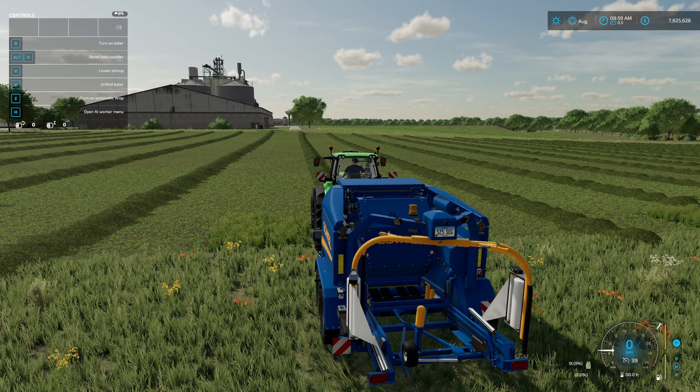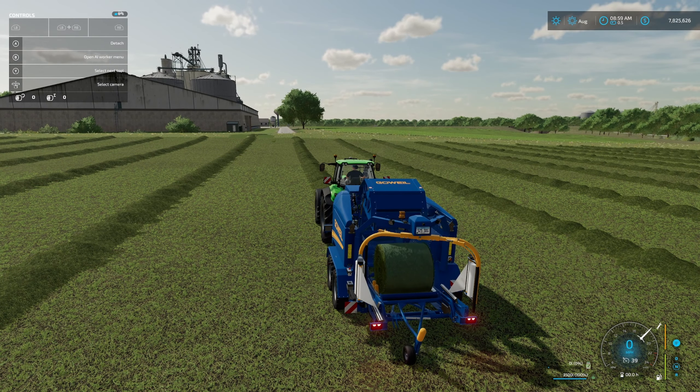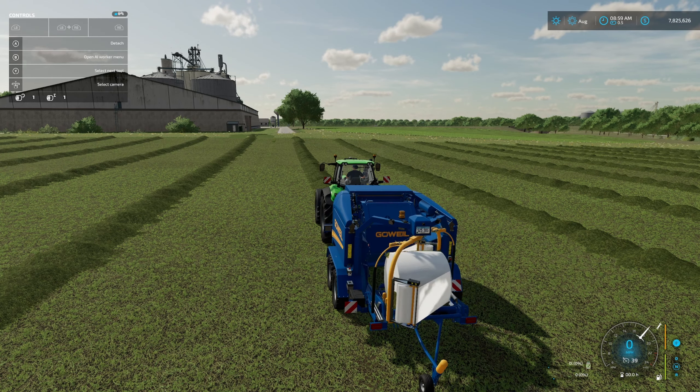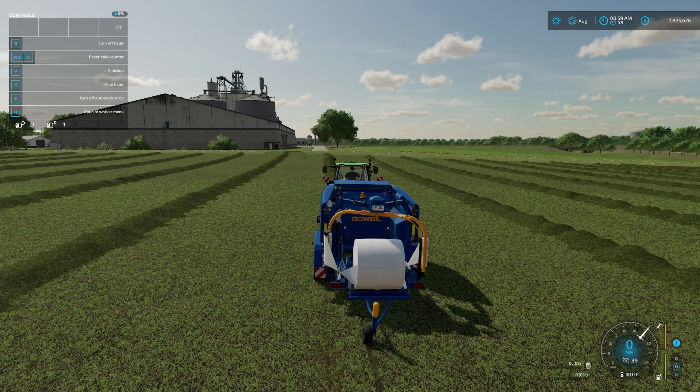With the F1 menu open, there aren't many options but you can change the height of the hitch, which comes in handy on different tractors. We've gone ahead and engaged the baler, rolling along at about 11 miles per hour. It's nearly done with the first bale — the carrier slides underneath, grabs the bale, pulls it back, and the wrapper takes care of business. Let me turn on the automatic drop.